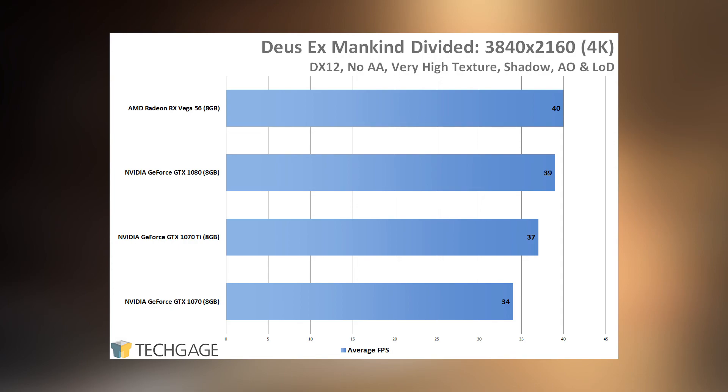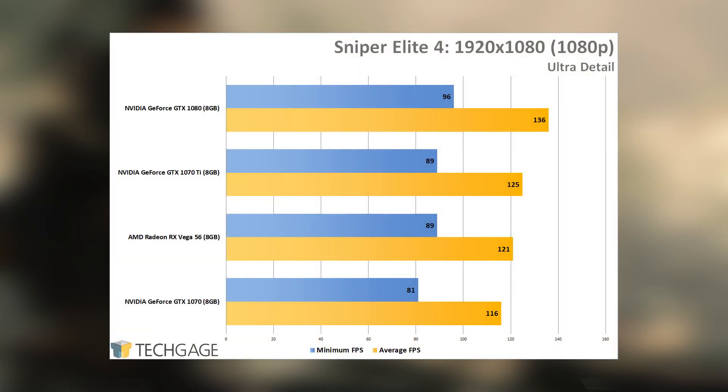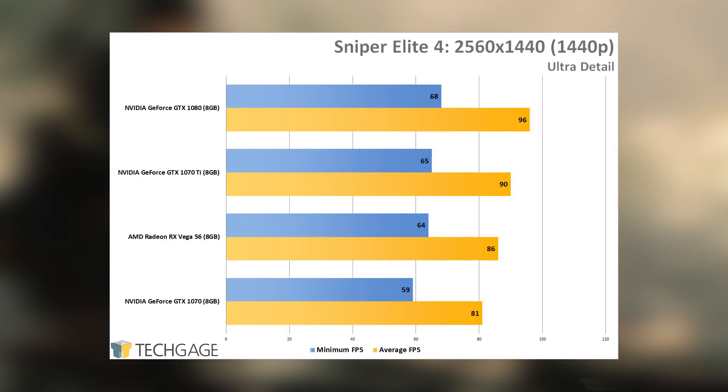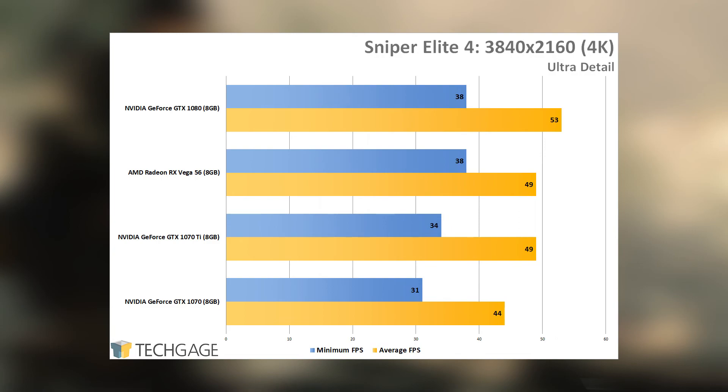Throughout all of the Deus Ex resolutions, AMD's Vega 56 performed extremely well, leading the pack in all but the 1080p test. Sniper Elite 4 is the second AMD-sponsored game in our lineup and right off the bat we see the Vega 56 sneaking up behind the 1070 Ti. We're seeing the same kind of result as with Deus Ex — all GPUs perform exceptionally well, although 4K changes the picture for every single one. Sniper Elite 4 has a slew of graphical knobs to fine-tune, so finding 60 fps at 4K shouldn't prove too difficult. AMD performed very well here — if not matching the 1070 Ti on average, it at least keeps up on the minimum.